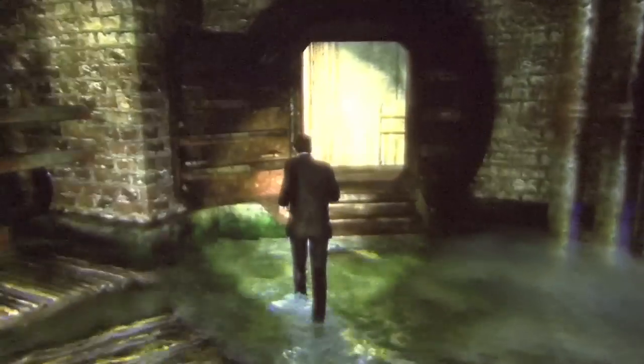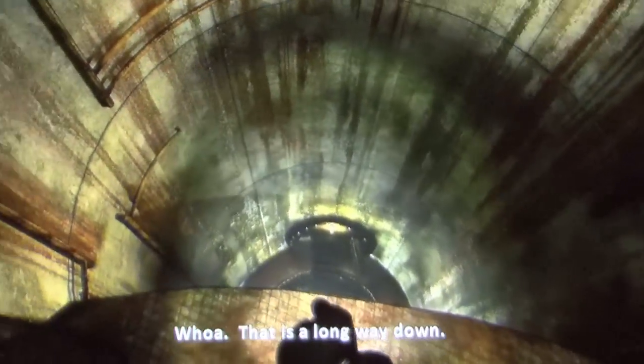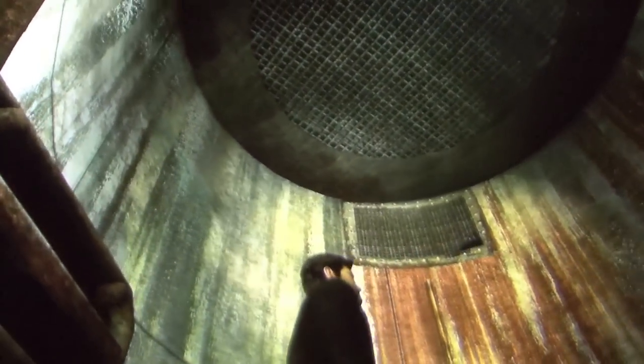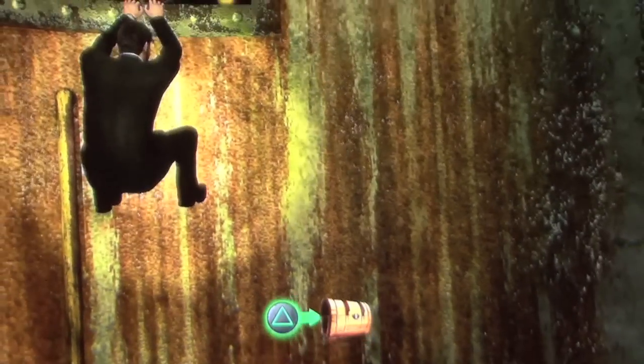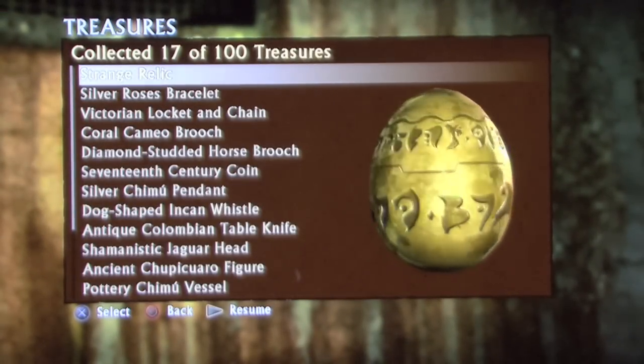Later in the sewers, you'll come to this big open tunnel area. You've got to make your way down, but before you do that, look up — glimmering up there you'll see the next treasure. This treasure is the Strange Relic. There's one in every Uncharted game. It's not one of the hundred treasures, but it's a trophy and an achievement of its own, so this is an important one — it's always the golden egg, the Strange Relic.